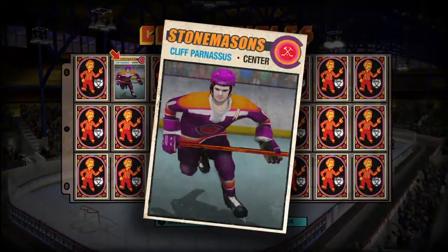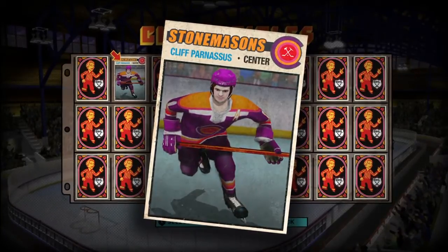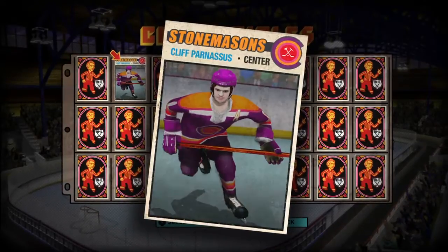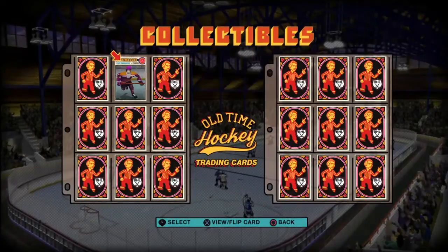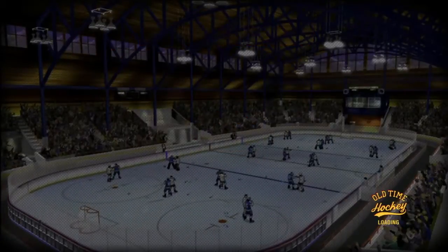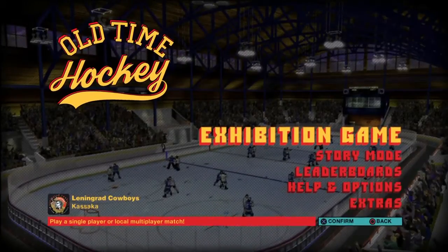Look at this hockey card here — this is right out of the 70s. They put in a lot of time setting the ambiance and aesthetics of this game to fit perfectly in the 70s. This is basically a 1970s Topps or OPC hockey card. For someone like myself who grew up watching hockey in the 70s and 80s and collected cards back in the day, that's really cool. The little things in this game make it special.